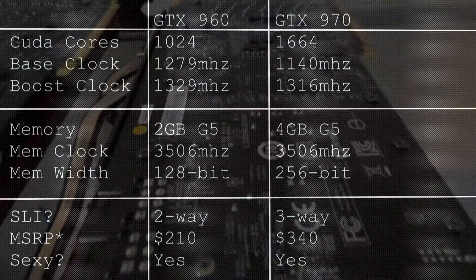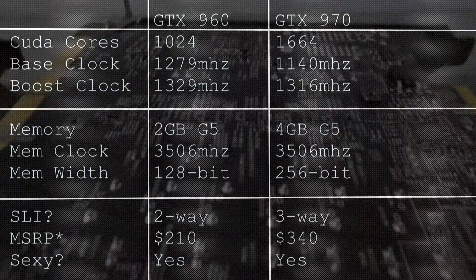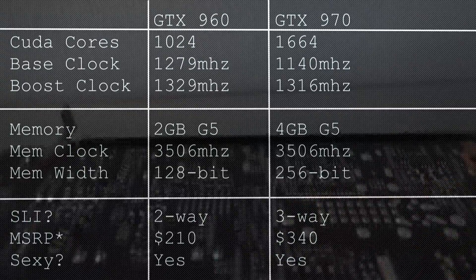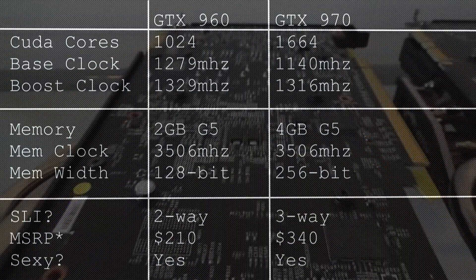The 960 can be in 2-way SLI while the 970 can be in up to 3-way. They are both very attractive, and the MSRP is roughly $210 for the 960 and roughly $340 for the 970.